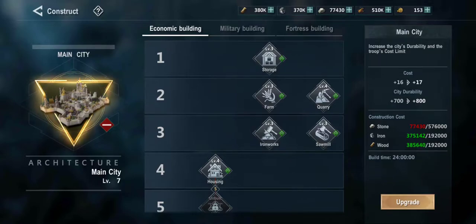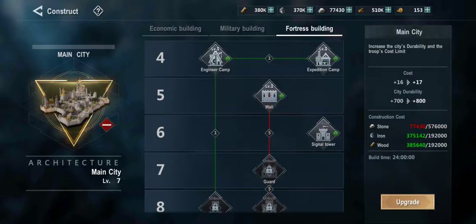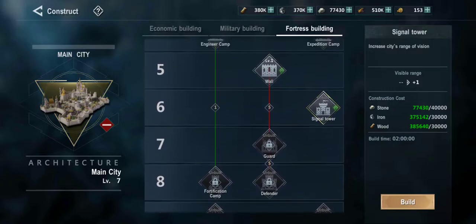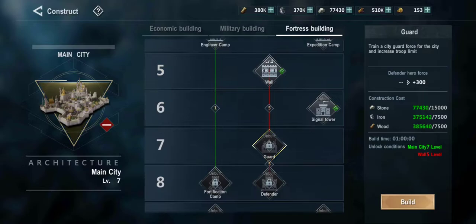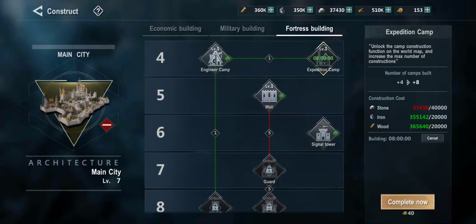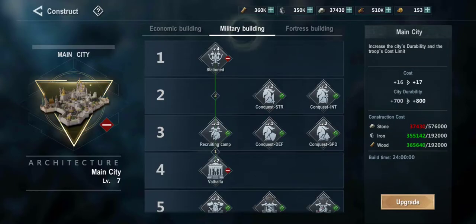For researching, we are kind of low on stone. Got my main city to seven. Now we have economic building, military building, and fortress building. I'm trying to see which one is the best — cities range of vision might be kind of good. Train city guard to fortify the city and increase troop limit — that might be kind of good, but we got to get the wall to five. We got the engineer camp, increased level cap of the archer tower. Expedition camp — construction function on the world map and increased max number of constructions. That might be kind of good. Let's go ahead and do that. That's eight long hours.